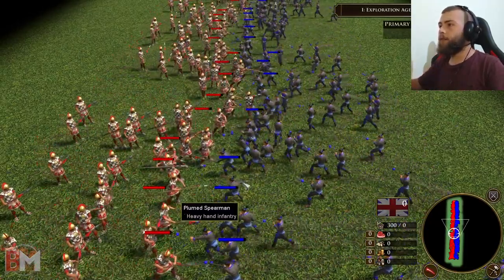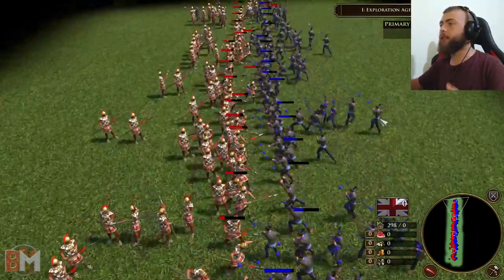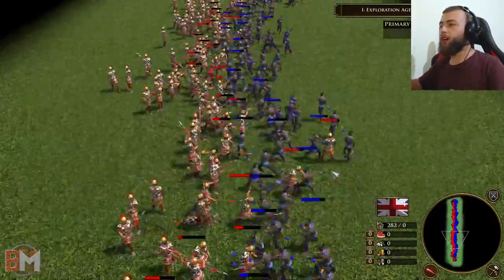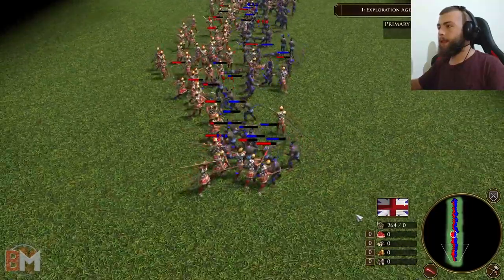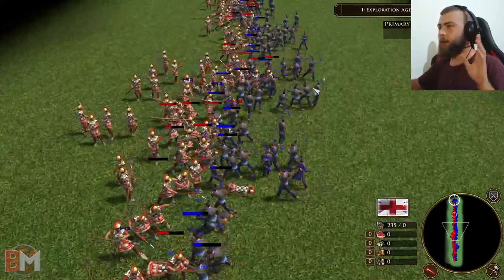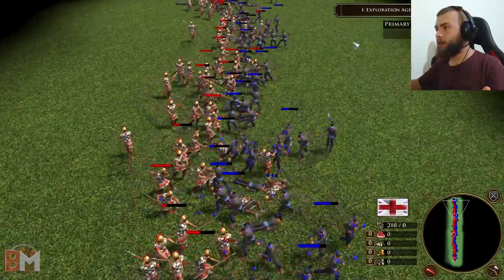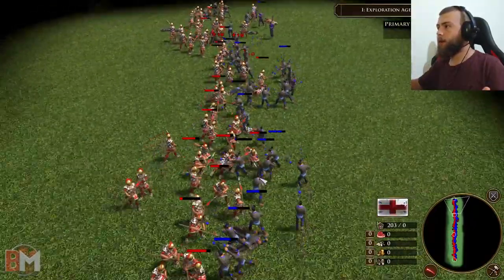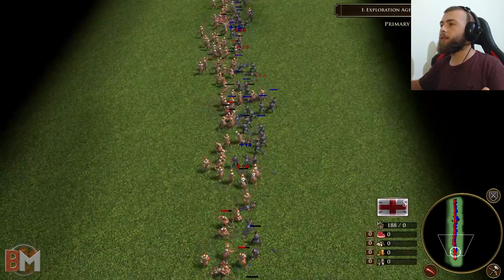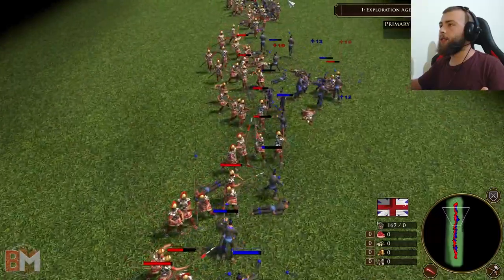I'm just gonna leave the units to fight each other alone. I have my camera fully zoomed on the units and we're gonna be seeing who's gonna win, which side is gonna pick up this war. They're just fighting — let's watch it and enjoy. So as of now the Inca side — the left side — is actually winning, the red team. I think this is pretty obvious — very easy win for the Incas guys.